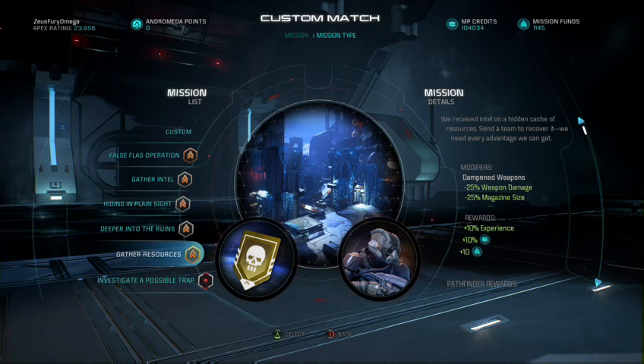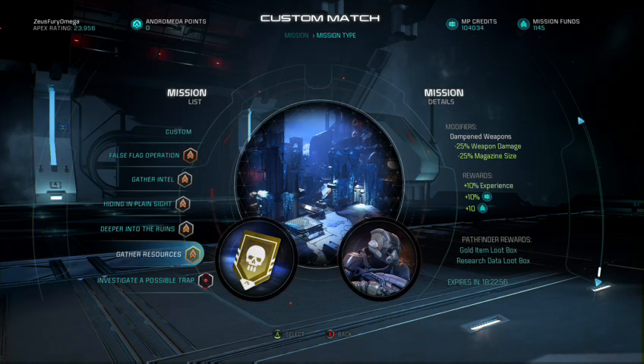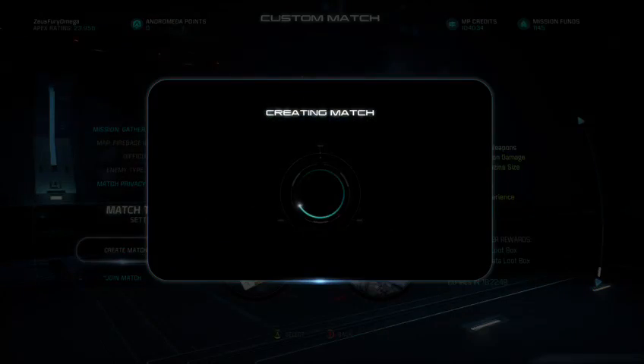Modifiers for this gold mission are dampen weapons: negative 25% weapon damage and negative 25% magazine size. So your guns are packing a little less hit and a little less in the mag. The rewards are a plus 10% experience, credits, 10 mission funds, and everybody's favorite gold tier item and research data loot box for the Pathfinder rewards.